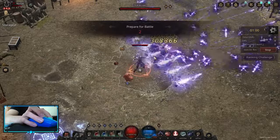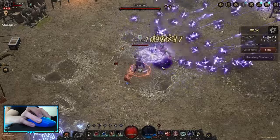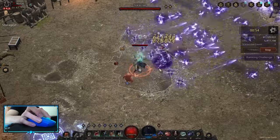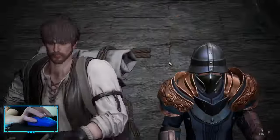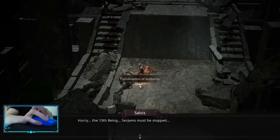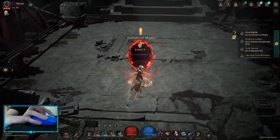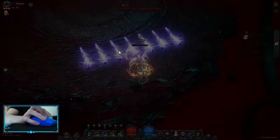I checked the damage — it was around 4 mil or so. I tested with Vital Strike, which doesn't matter actually. It's a nice damage increase with Enhance, but I cared more about my non-enhanced damage. My non-enhanced was around 4 mil at this stage, basically in act 10.